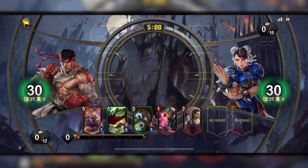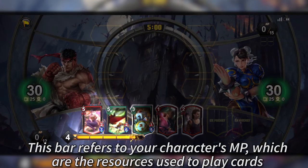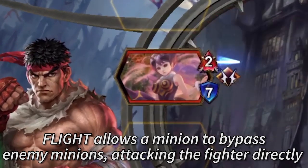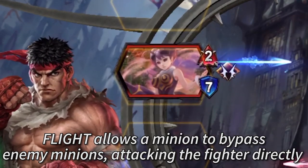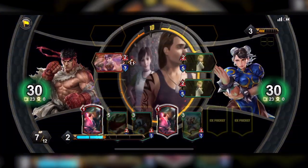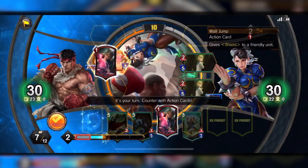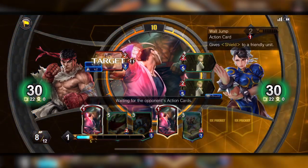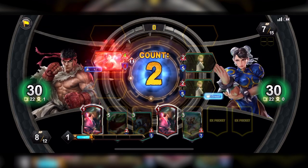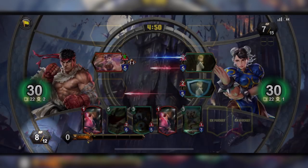Ryu versus Chun-Li — my MP max is gonna be five. I'm gonna summon Queen Bee, and she already has flight, which means that she attacks directly and doesn't attack the monsters. Even though Queen Bee versus Chun-Li's green card are in the same position, she's not gonna attack that card — she's going to attack Chun-Li directly. I'm gonna buff her six times, so six attack, and my AP is 8 to 12.